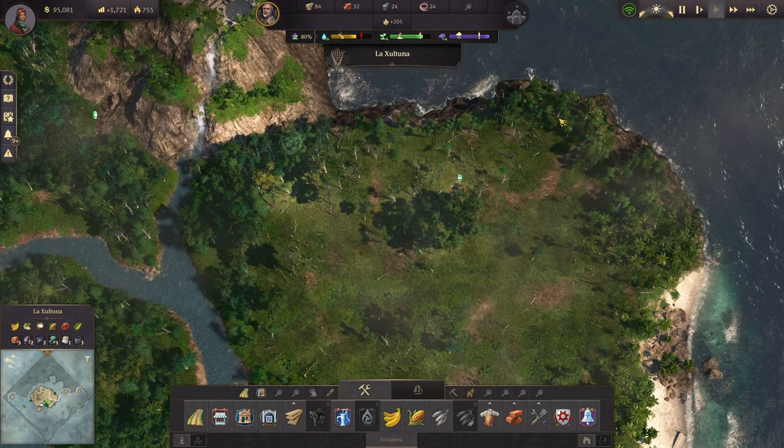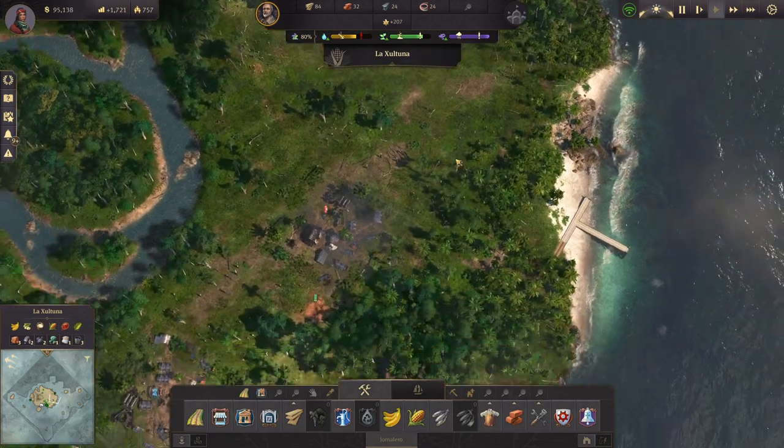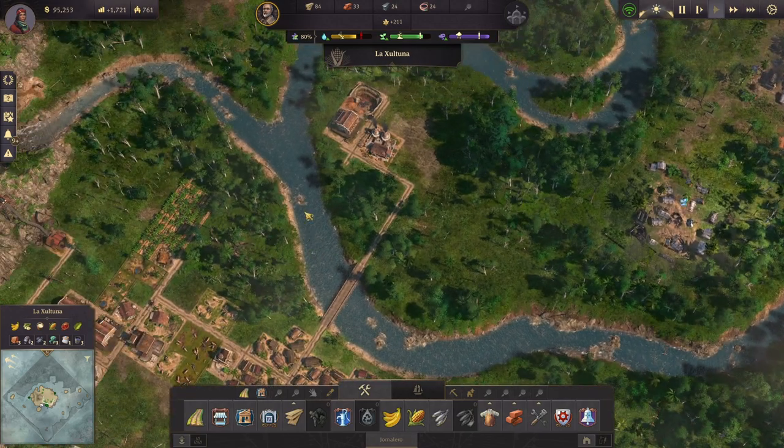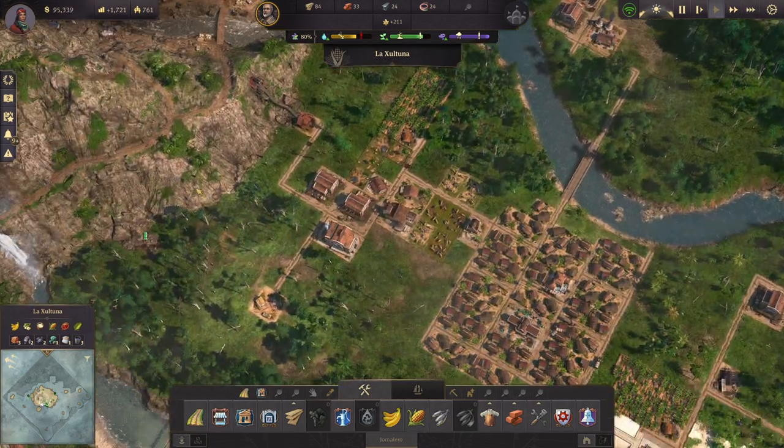Yes, there's a little secret with that Masoan temple thing up there that I'm not going to spoil for anybody — just go have a look at it.